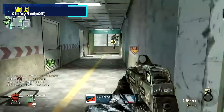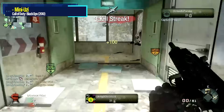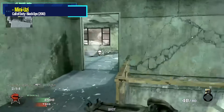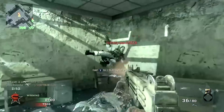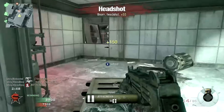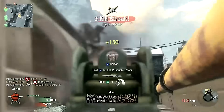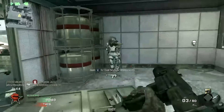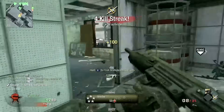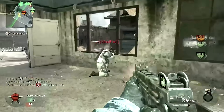Next up is Black Ops, and it has to be the Uzi. I'm not going to be nice — it's awful, and I think it makes a good argument for being one of the worst SMGs in COD history. It has some of the ugliest iron sights ever, pathetic damage per shot, and some of the highest recoil in any Black Ops game. The only positive was a 32-round default magazine, but it's not like you were actually going to kill anybody, so who cares? It was hot garbage.